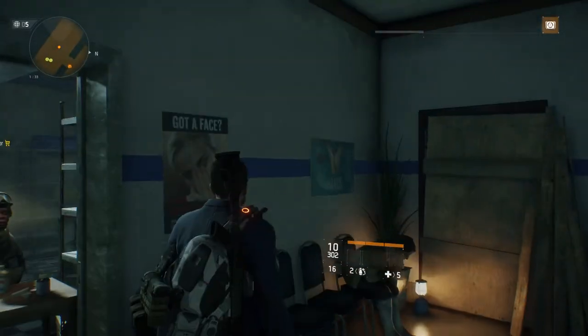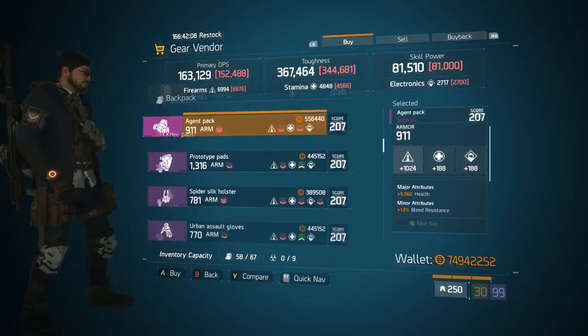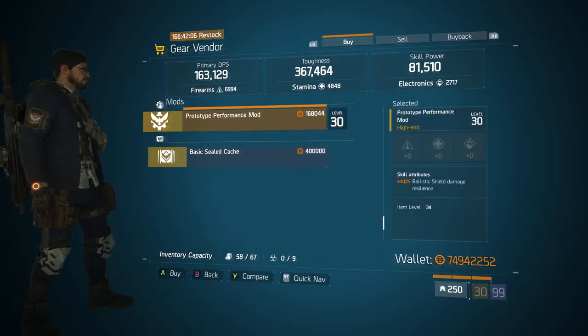Coming over to the Ward Safe House, we have a mod worth noting for ballistic shield users — it's a Prototype Performance Mod and the skill attribute is 4% ballistic shield damage resilience. This is definitely for the ballistic shield users; I would recommend getting this if you don't already have it.